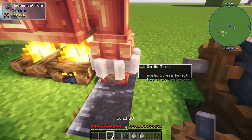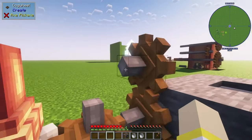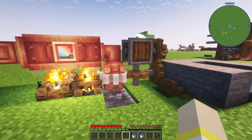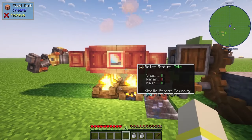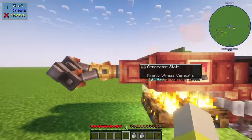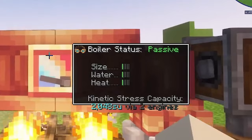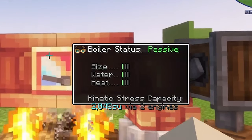Our boiler needs three things to work: it needs heat, it needs water, and it needs to be the proper size. So as soon as the water starts flowing into the boiler, it will turn on and we'll be able to see our stress unit capacity, which is 2048 stress units.